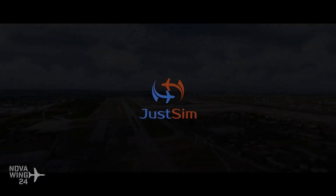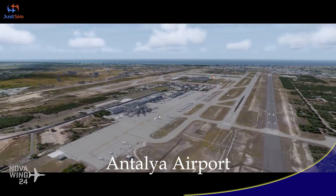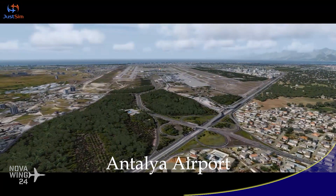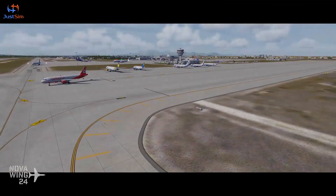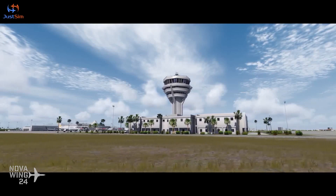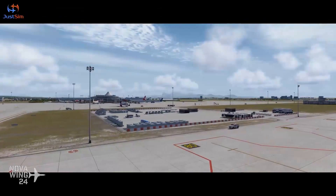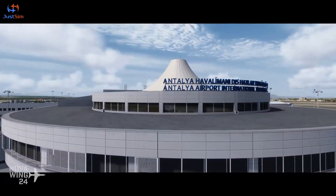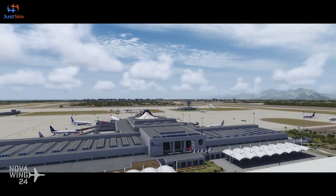Another Prepar3D V4 exclusive release this week: the guys over at JustSim released their rendition of Antalya International Airport in Turkey. This is a very important destination for tourists during the tourist season, serving as a gateway to southwest Turkey and the Mediterranean, handling a lot of passengers. JustSim have been making a lot of destination airports, so it's unsurprising they've come out with this one. As usual from JustSim, they've endeavored to make it fully compatible with FTX Global and FTX OpenLC for Europe.